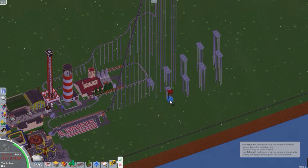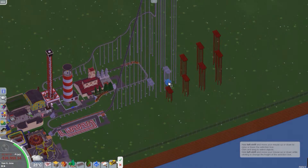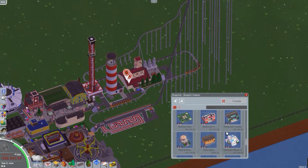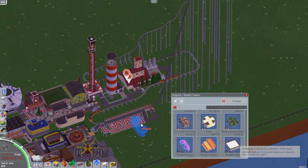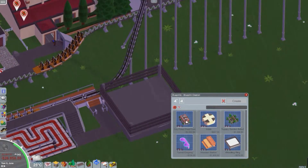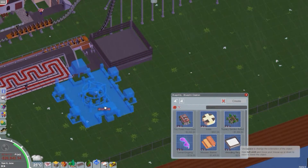Luke added thunderstorms — they turned out really nice and they'll leave it to you to discover what they do. There's a picture — it's like a moving image where thunder and lightning bolts actually hit your park and stuff. Maybe they could kill people — awesome.